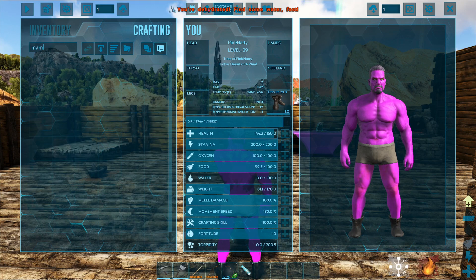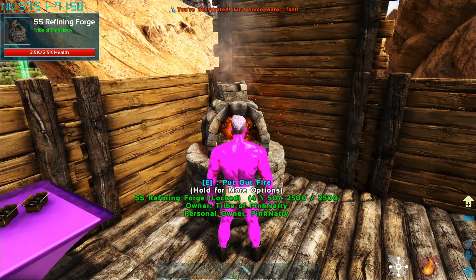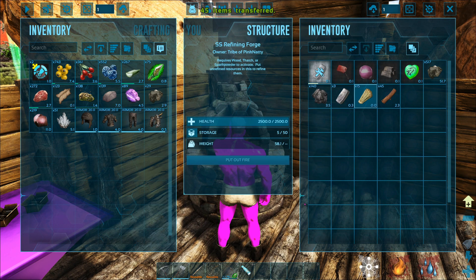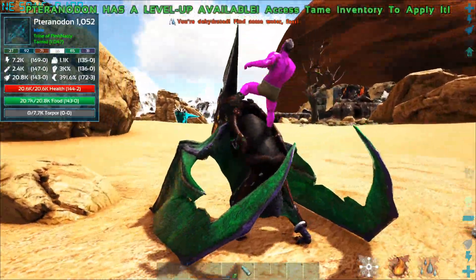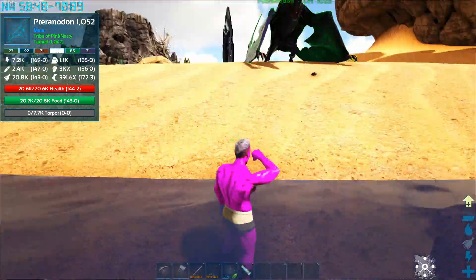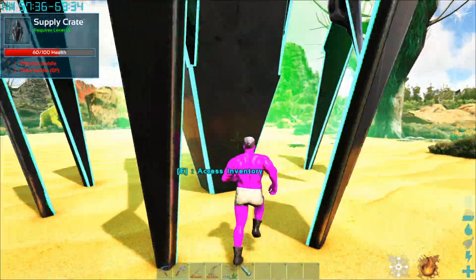Can I make a mammoth saddle? I can - 10 metal ingots, that's fine, I can deal with that. But I don't have enough metal ingots because who actually bothers converting metal to metal ingots? Not me. I never did that. Oh, I owe a saddle and a trike blueprint - I'll take those, very nice.